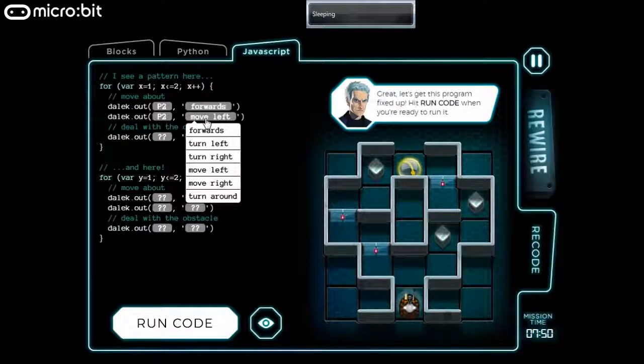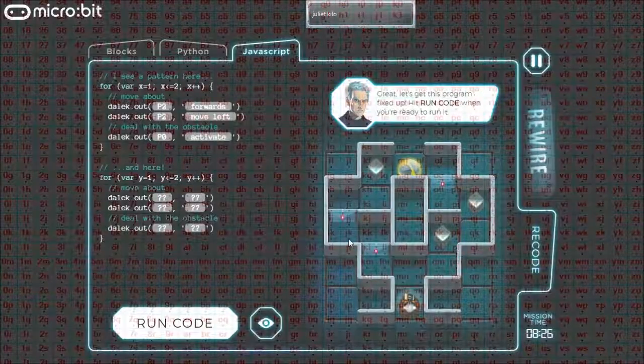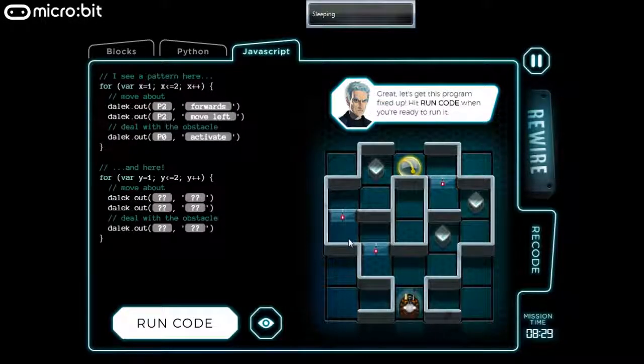So, under that assumption, after doing that twice, we'll be here with nothing in front of us. So then we'll move up, move to the right, deal with the obstacle, move up, move to the right, and be finished.